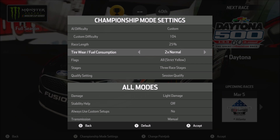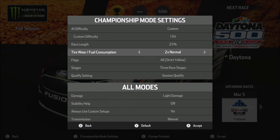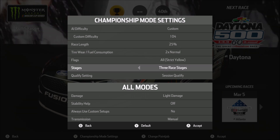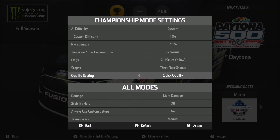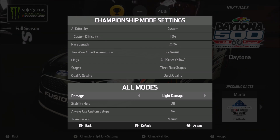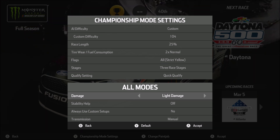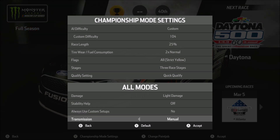Our race length will be 25% with the wear at times two. We may have to pit in the final stage of the race with it set at times two, but we'll see. I haven't really tested out the settings, so if things do change I'll let you guys know. Our flags will be set at strict except for road courses — I want to bump that down to relaxed yellows, but for every other track they're going to be at strict. We're going to do stages, quick qualify only — one shot, one lap to get a quick lap down. Damage will be set to light; stability is off. We will not use custom setups and will use the presets, and we will keep it at manual transmission.